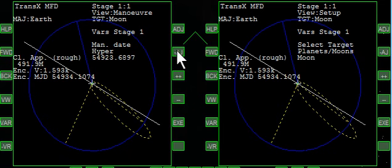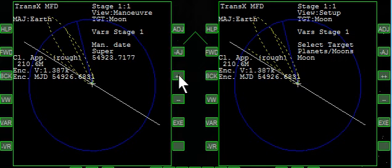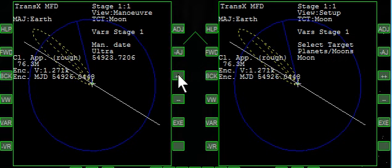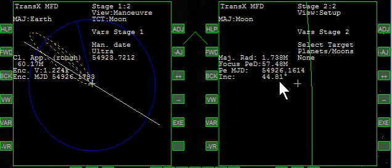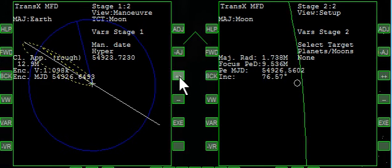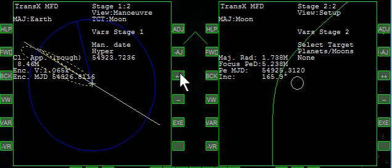Now let's advance the date until it starts to intercept over here. If you look here, you can advance until these lines are coming close together. I'm also going to click forward on the right side and we can see where it is — the green line passing the Moon at the center.